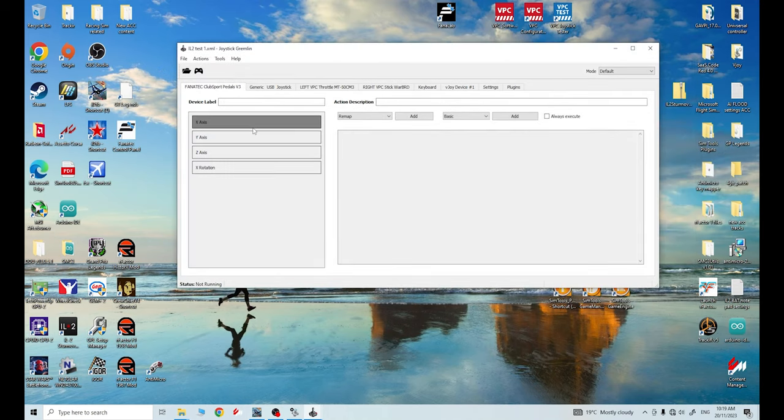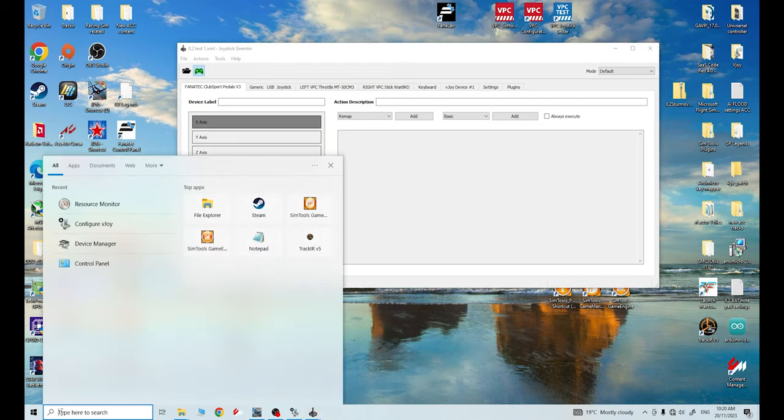Minimize that. To actually get the axes to merge and work, you need to come up to the little game controller icon here. When you press on it, it'll go green - that means these are now actually merged. To test them and see if they're actually merged, nothing will happen here if you click on your pedals, but we need to test them in Windows.